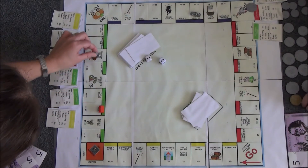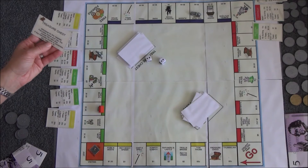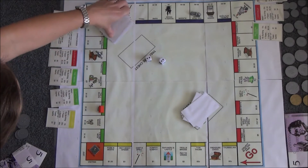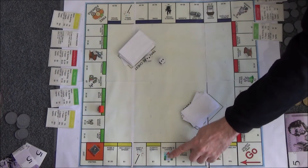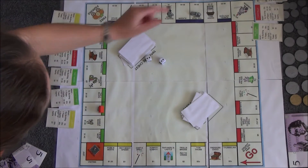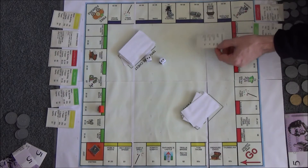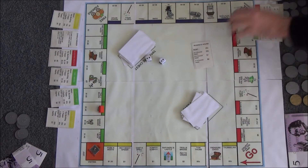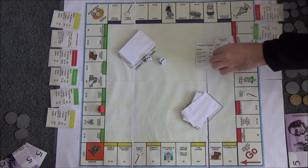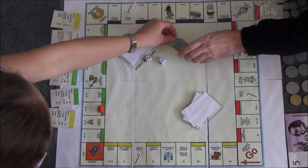Double two. Treasure chest — advance to the nearest fairy tale home and pay the owner the rent due. If the fairy tale home is unowned, you may buy it. There are four fairy tale homes: the king's palace, Rapunzel's castle, the dragon's lair, or the wizard's house. I'm going to head to the wizard's house. Oh no, partner owns the wizard's house. You own two, so I've got to pay 50 cents rent. I'm going to give you 10, 20, 30, 40, 50 cents.